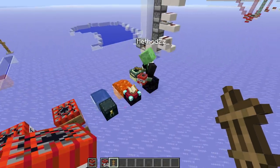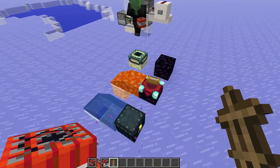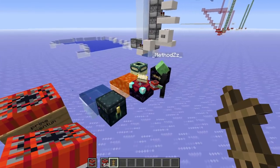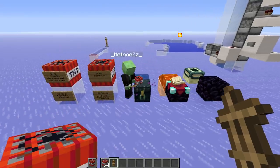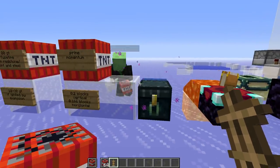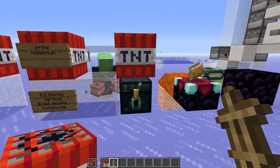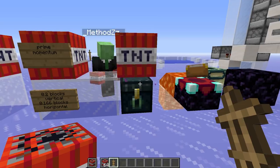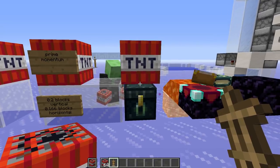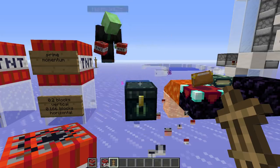There are a few blocks that are blast resistant: the ender chest, the enchanting table, basic obsidian, end portal frames, and liquids. The question is why the enchanting table and ender chest block explosion damage - that's simply because they're not a full block. They're two pixels smaller, for example the ender chest. If we put a TNT on top and it falls down, it's basically inside the ender chest, which is made of obsidian. The blast region of the TNT starts one sixteenth up from the bottom in the center of the TNT, so the center of the explosion is inside obsidian and therefore can't damage blocks around it.